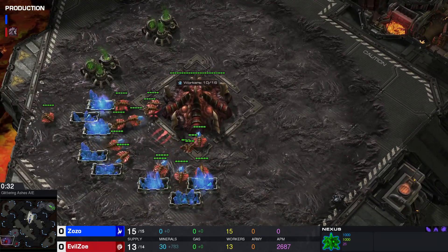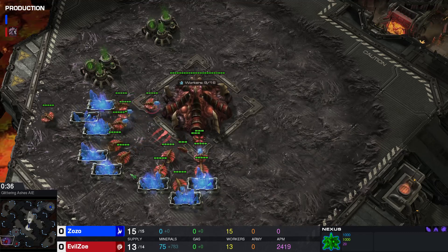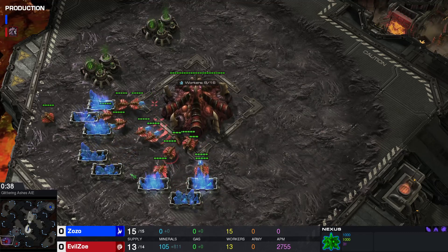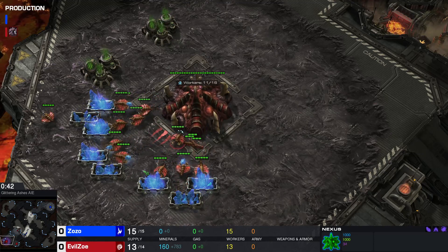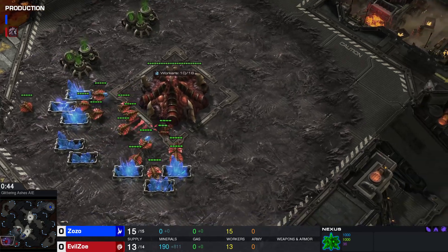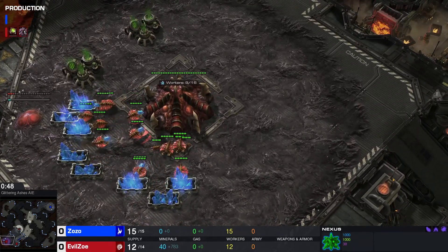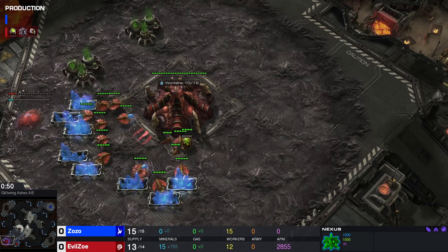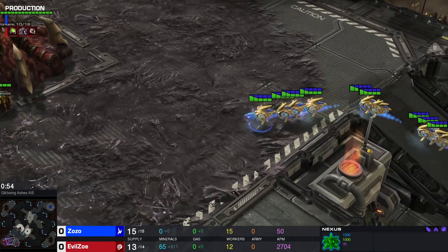Evil Zoe is a Zerg bot. Let me quickly read the description: it is the evil twin of Zoe, which started out as a worker rush practice partner for Zoe when she was getting stomped by Nibbles on the ladder. She has since fleshed out her portfolio and plays a variety of aggressive openings. Good luck with your aggressive openers here, Evil Zoe, because you're about to get stomped by some probe rushing.